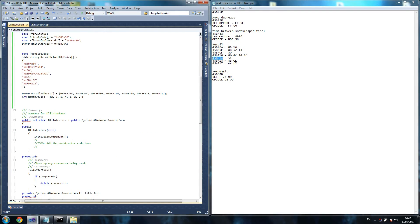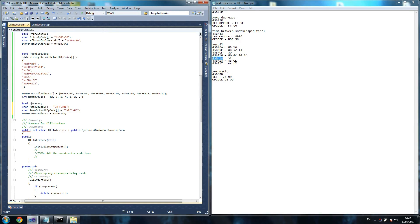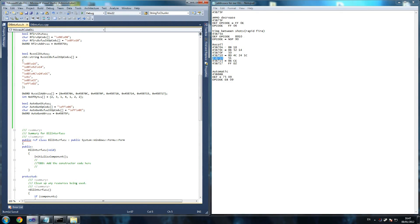Then we're going to do auto gun, which goes back to normal stuff again. Auto gun status. So we've got all of them set up — let's just put the right numbers in. Auto gun — we've got that here and our results are ready to go.